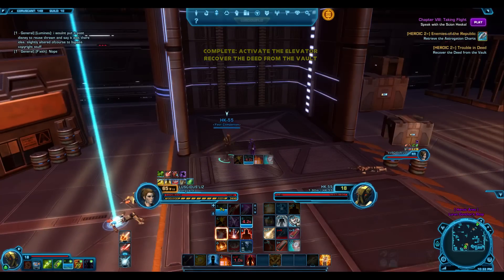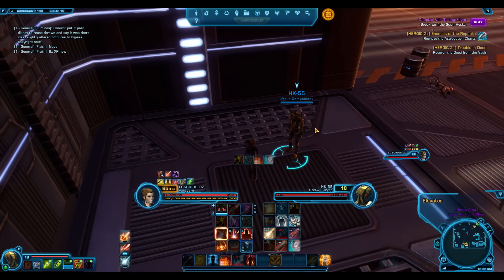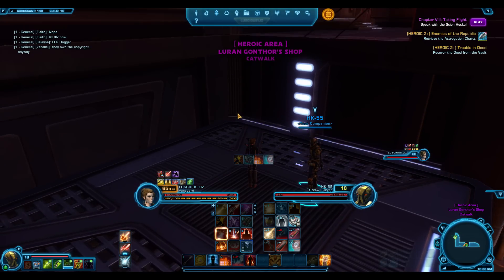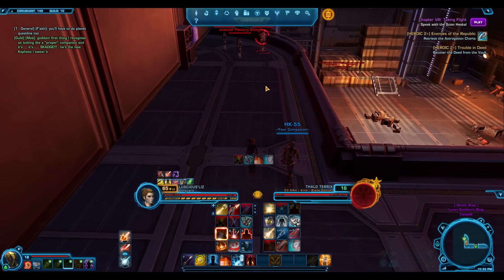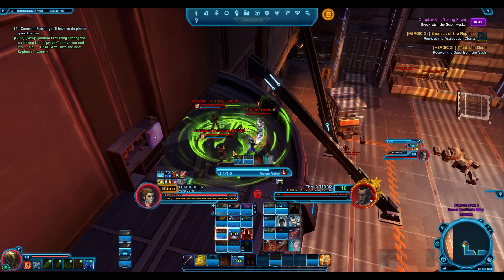But if you put him in healer, you barely take any damage. I messed up on the final boss — he bugged out and got stuck outside the room and I still managed to kill him. So you're bolstered — level synced down to 52. You have about 22k HP and your damage output is equivalent to someone in campaign gear.